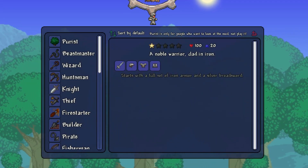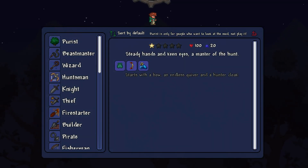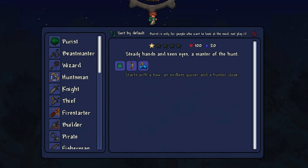The Knight is your basic melee origin, starting with iron armor and a silver broadsword. The Huntsman is the ranged origin, starting with a hunter's cloak, a gold bow, and an endless quiver. This origin is incredibly powerful for being so simple. If you have a hard time with the game, I'd recommend trying this one out.